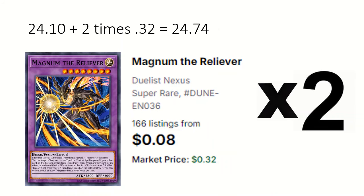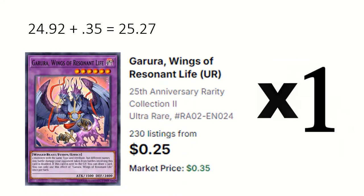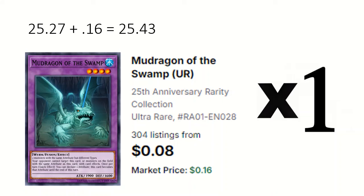5 Magnum the Reliever can put a Poly or fusion spell from the grave on the bottom of the deck to draw a card, and when another card is activated you can banish a Poly or fusion spell from the grave to destroy a card. 1 Dragostepelia gives a monster a predator counter, changes its level to 1, and negates its effects. 1 Garura Wings of Resonant Life doubles battle damage and if sent to grave you can draw a card. 1 Mud Dragon: your opponent can't target monsters with the same attribute as this, and it can also change its attribute.